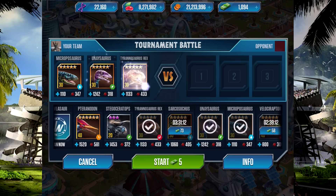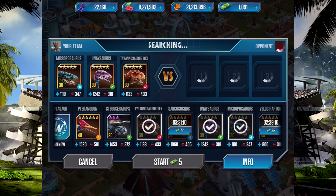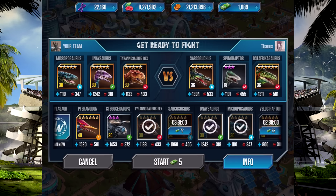Okay, this second team — Unasaurus, Microphosaurus, and Tyrannosaurus Rex — is a good team, one I use quite often for these events. They're just three level 30s of each type really, of the good types.